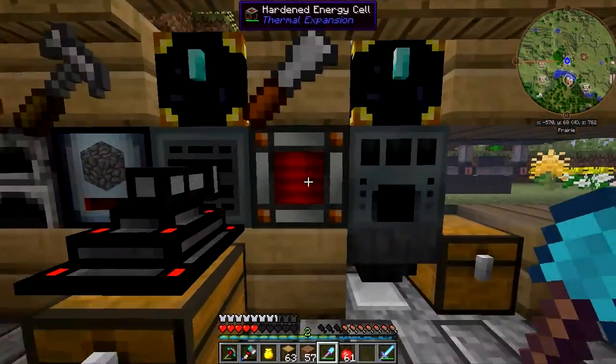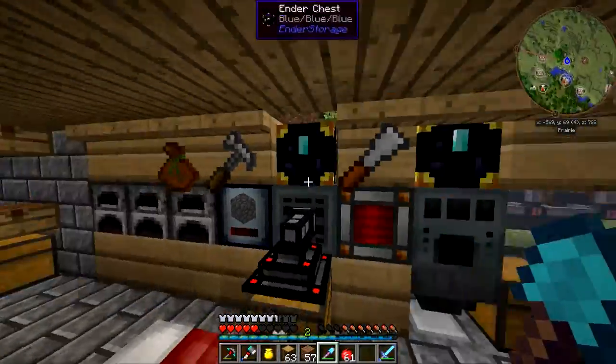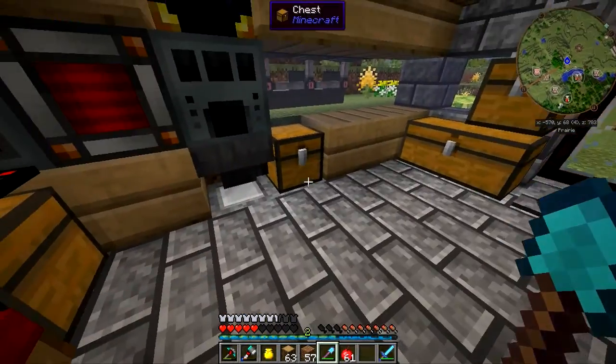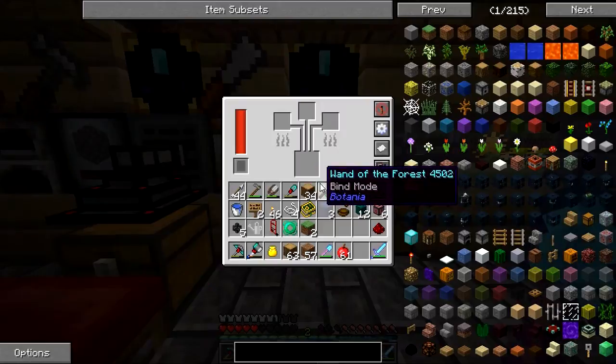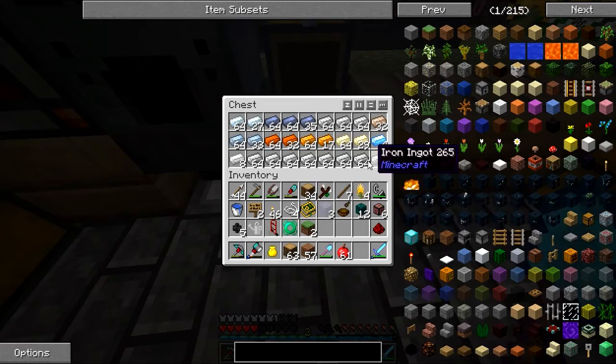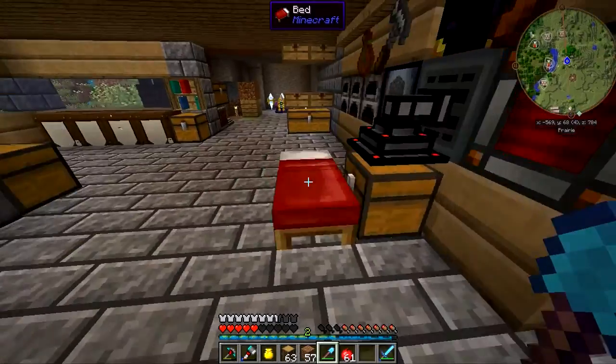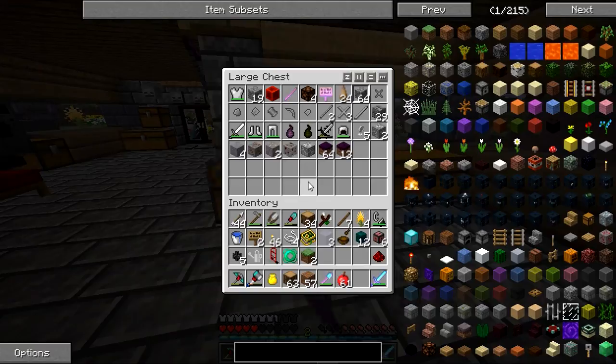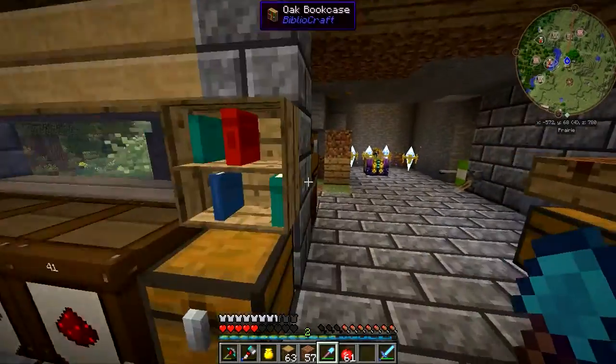As far as power storage, I got this hardened energy cell and another hardened energy cell back there. Oh my goodness, that's a lot of iron! Where was I? Yes — magical crops. That's kind of where I left off last episode; I made a few more crops as you can tell here.